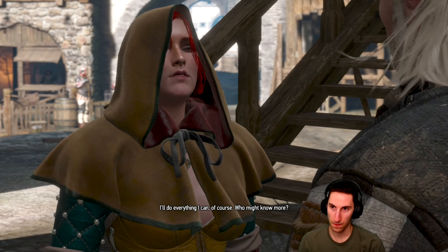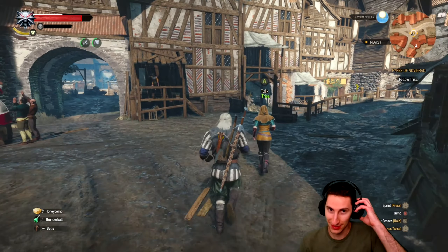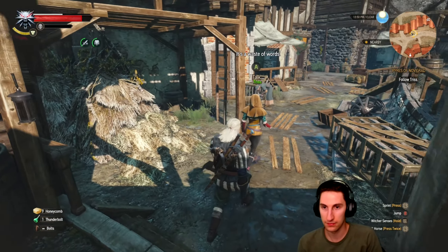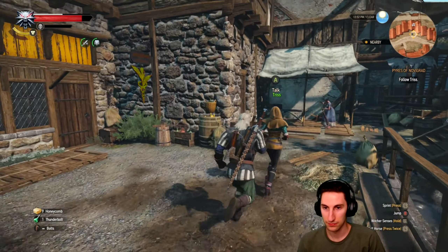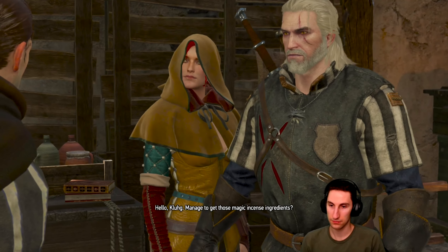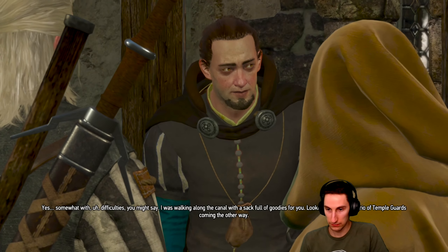I need you to help me find something — anything, a trace. I'll do everything I can, of course. Who might know more? I was hoping you would know since we're not locals here. We can continue following her as we chat while she does her business. What are you doing here? Hello, Kluge. Managed to get those magic incense ingredients? I was walking along the canal with a sack full of goodies when I spied a trio of temple guards coming the other way.